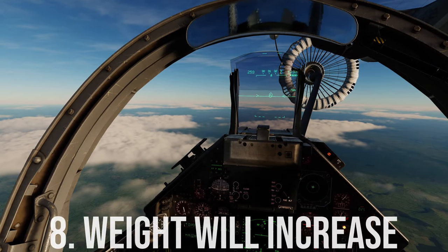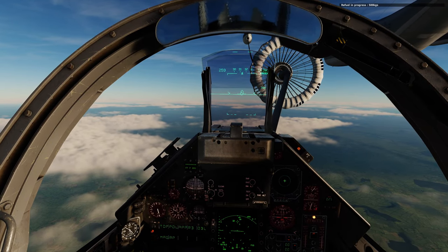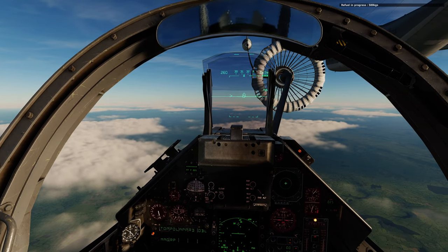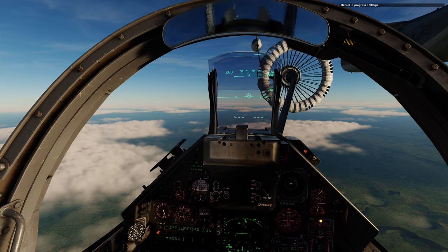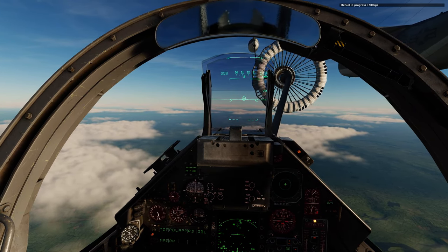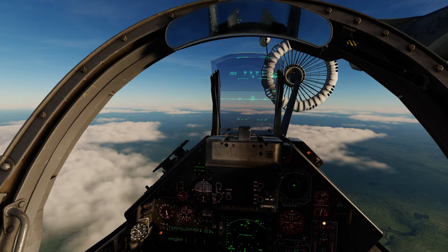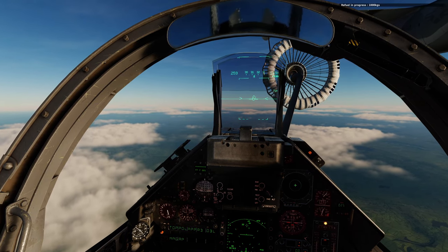Number eight: as you take on fuel, the aircraft weight will increase. The aircraft's handling characteristics may change as you take on thousands of pounds or liters of fuel — the aircraft could feel more sluggish. The center of gravity will change and you may need to adjust the trim. The required thrust setting just before you disconnect will likely be a little higher than when you started. This will vary among the different aircraft modules and their level of fidelity.